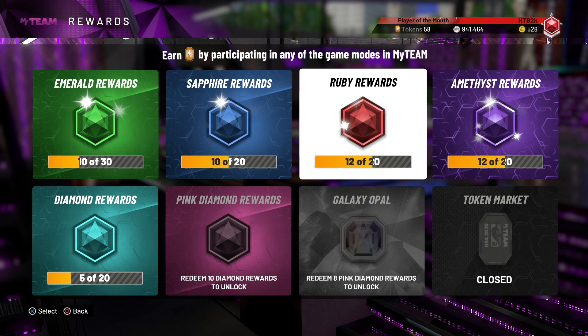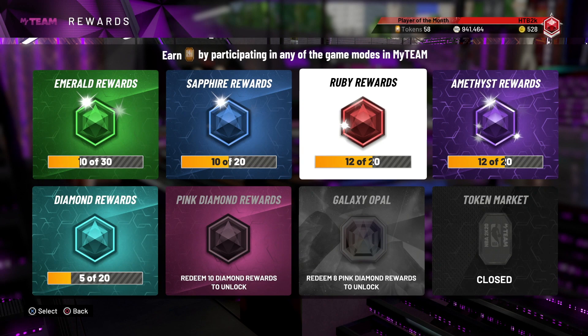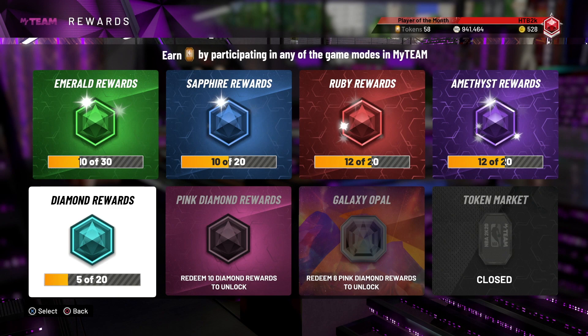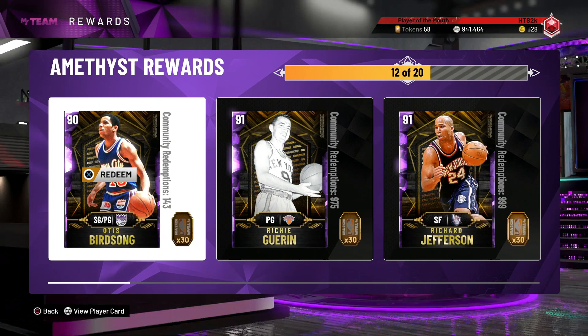Hey, what's up guys, Henry the Blazion here. As you can tell by the title of today's video, I'm going to be talking to you guys about some of the token rewards that you should be picking up — specifically the Amethyst token rewards. I've seen a lot of people debate among different cards, asking on Twitter and YouTube comments which cards they should pick up when it comes to the Amethyst tier. We'll also cover the Diamond tier if this video hits at least 800 likes.